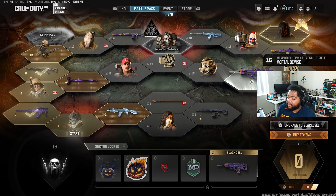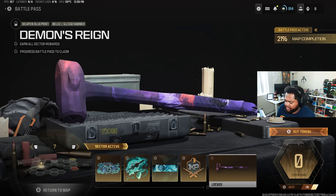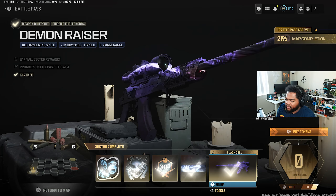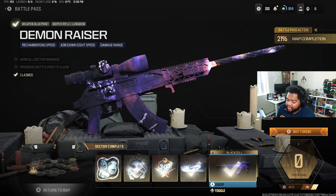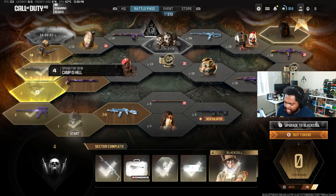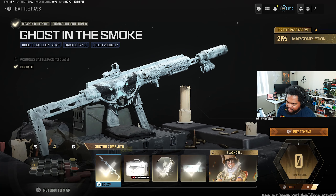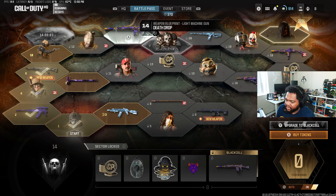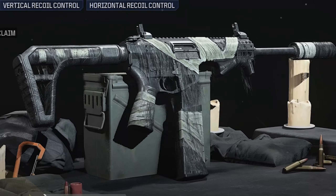Just a reminder: these skins do not transfer over to Black Ops 6 because these guns do not transfer over to Black Ops 6 - they're doing away with that system. Here's another cool looking skin on the Sledgehammer, another blueprint. We've got another one for the AK sniper rifle, the Longbow - really tight. And one for the HRM-9 - these are really really cool. I wish we got more stuff like this in the last few years of CoD instead of the final season of MW3.